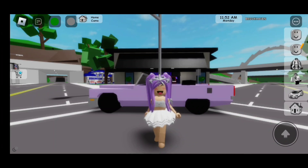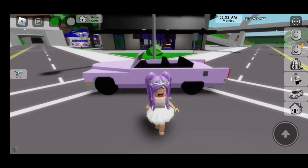First step is to spawn a vehicle. You can do that by clicking on the car. The car seat feature doesn't work on every vehicle, so this is the one I chose because it works on that one.